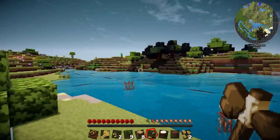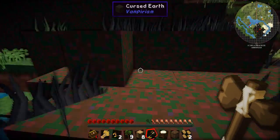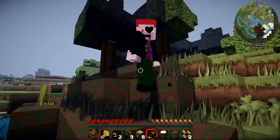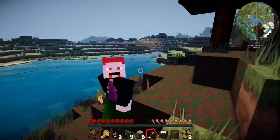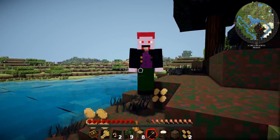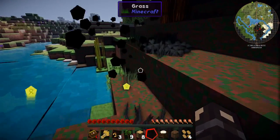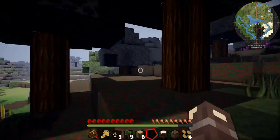I see someone over there. Who is that? Let me go see. Who are you, sir? And what do you want? Cursed earth? Wait, what is this? Who are you? Are you a vampire? Oh my god, it's a vampire! No way — I've just bumped into a vampire. I've literally just come on the server and I'm being attacked by a vampire. I actually killed him. I actually killed the vampire. I am shook that I killed the vampire.